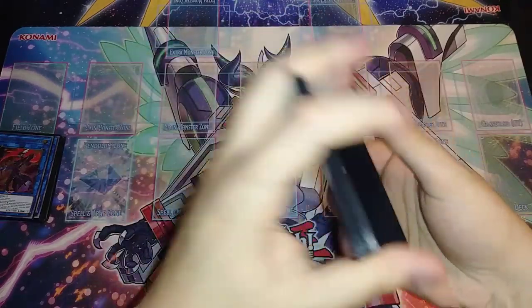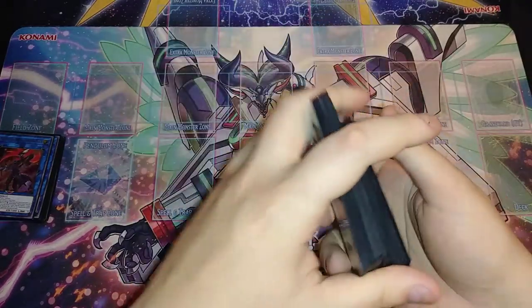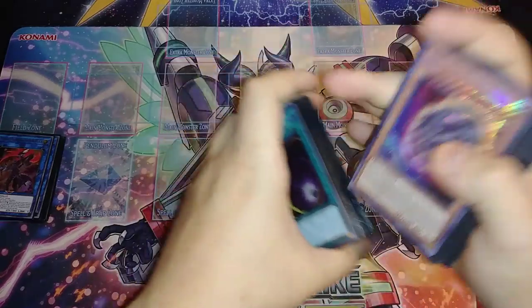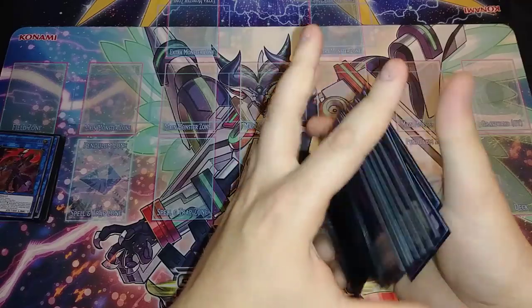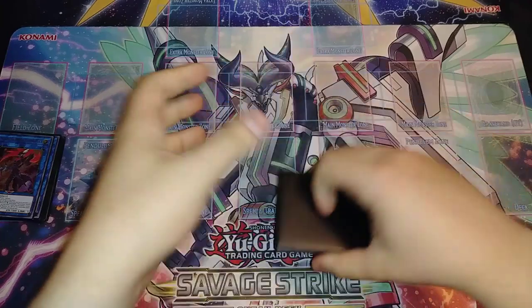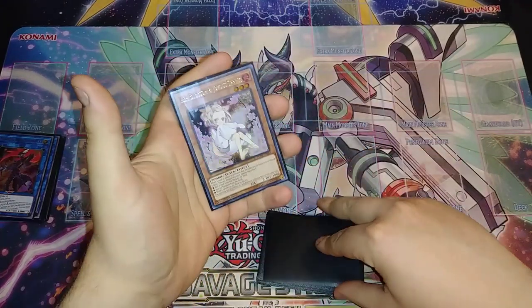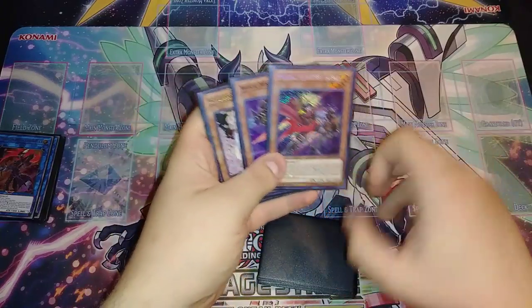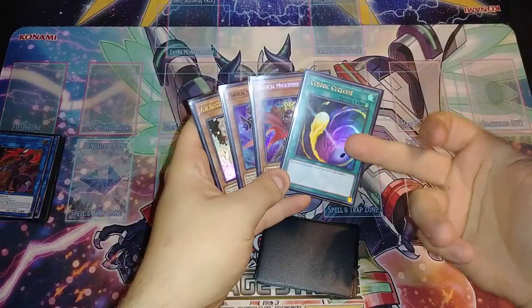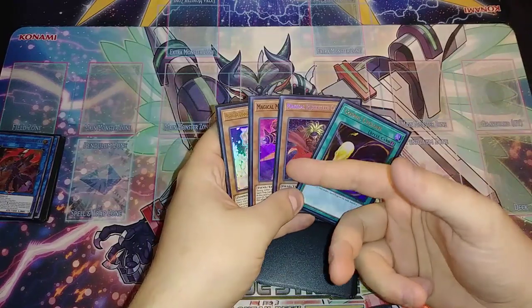That was a really good hand — I would have preferred to see a Desperado or a Magical Musketeer Cross Domination, but let's move on. Our second test hand is Ash Blossom, Calamity, and one copy of Caspar. Caspar is great because you can activate Cosmic Cyclone, pop a spell or trap, put it in the same column as Caspar, and search anything you want.